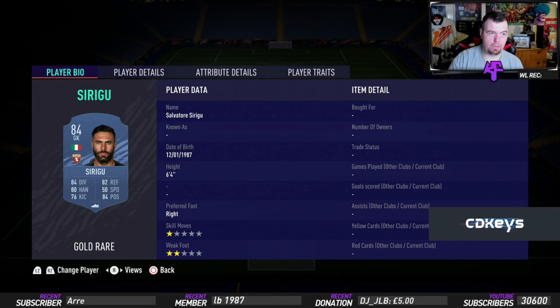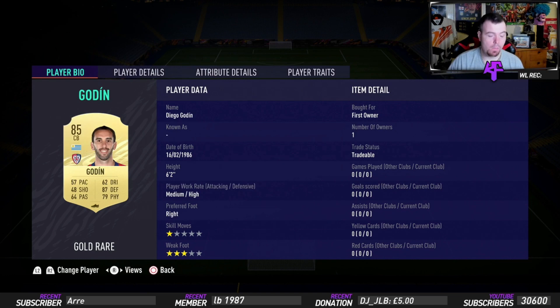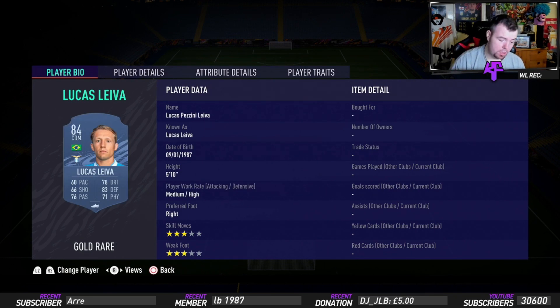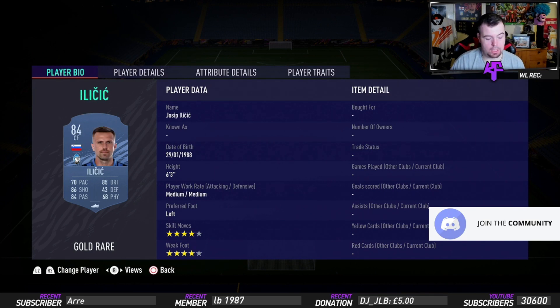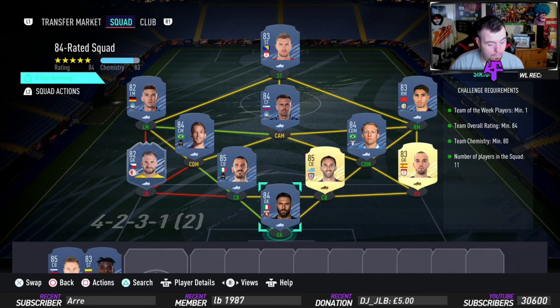Prices have changed even while doing this SBC. Sirigu is 4.7K, Pal Lopez is the cheapest 83-rated card at 1.3K, Godin is 10.5K, Bonucci is 11.75K. Lucas Leiva or Brozovic is up to you at 6K, same with Arthur at 6K. Hakimi is 2.4K, Gosens is 1K - he has strong links to Ilisic. Ilisic is 5.1K. Dzeko is the cheapest striker at 1.3K.